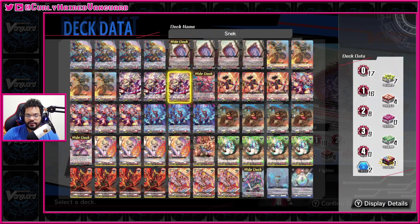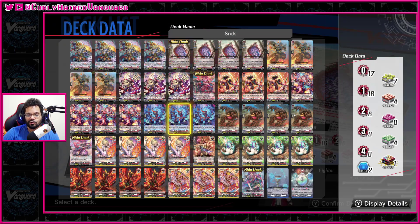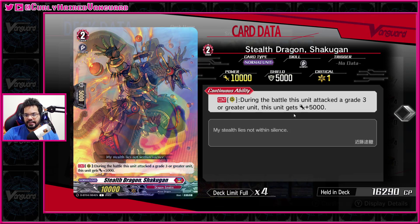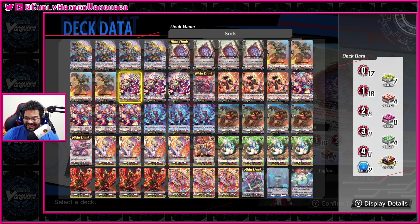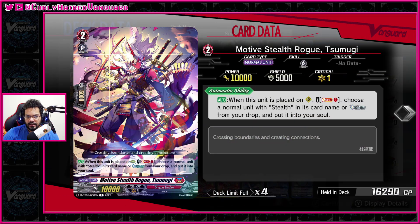You can call him out with the snake skill, or you can also use the Koman here, who says on place from hand counterblast one — do some Shojo Doji stuff which we can't do otherwise. You choose one unit with stealth in its card name from your bind zone with grade less than or equal to your vanguard and call it by card ability. But you have to make sure you do this skill after you copy the name, otherwise you just don't get to draw. Our other main piece is the Shakugan, who just gets 5k when it's equal grade to your grade or greater.